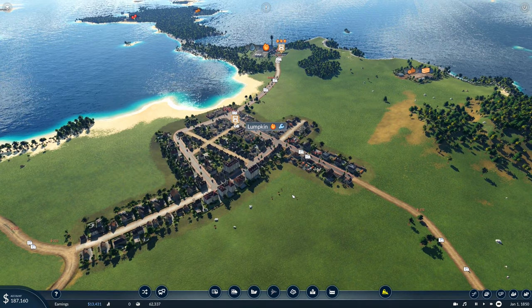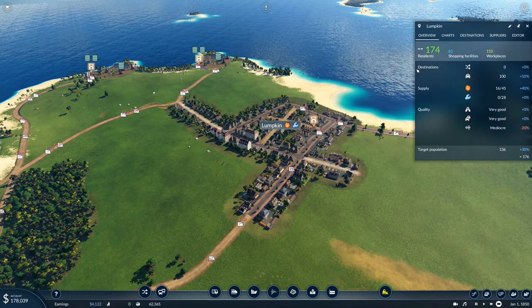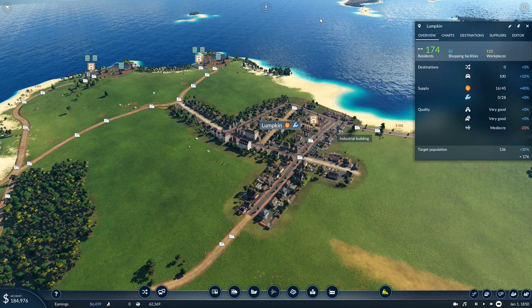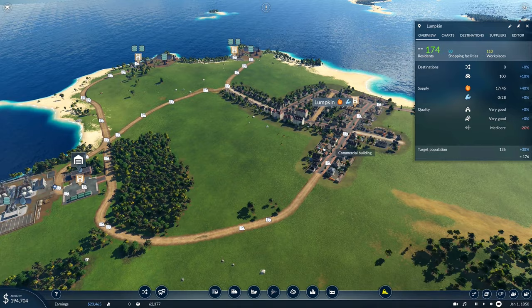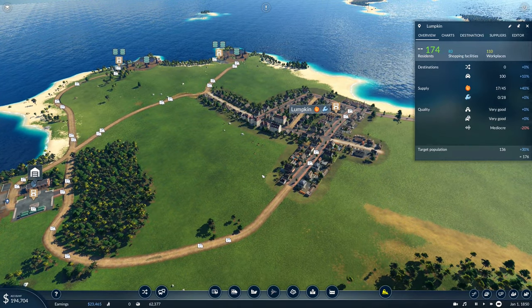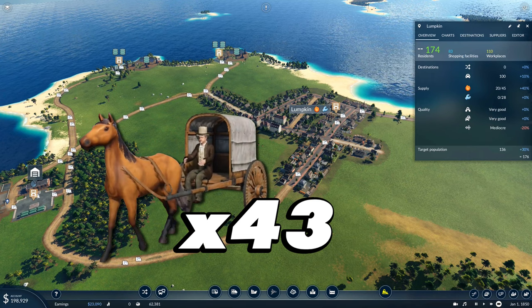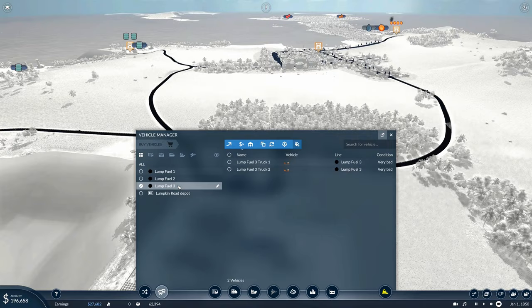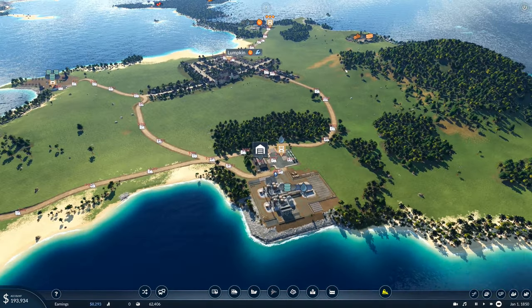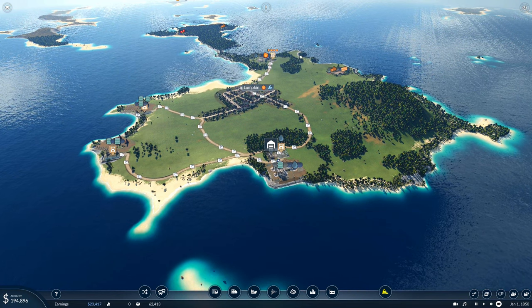We have fed our city Lumpkin with the resources we actually need to grow it. The rule from last episode: cities provide horses — for every four residents in the city, you get one horse. That means 174,000 divided by four is 43.5. We have 35 vehicles, so that means we're allowed an additional eight vehicles. Let's figure out a plan to build some boats to go over to the mainland.